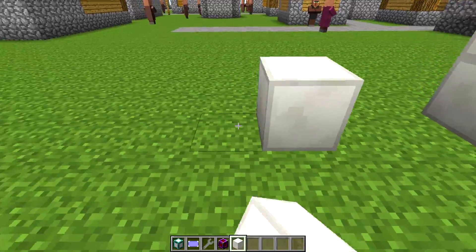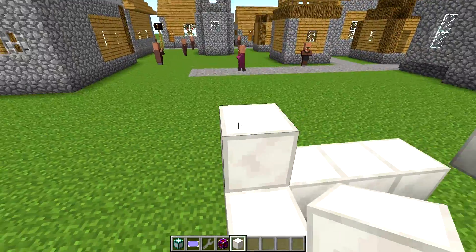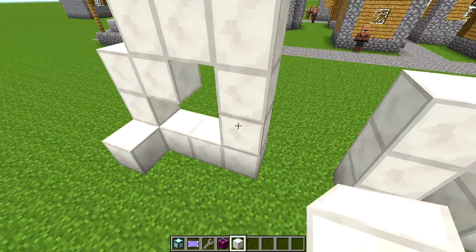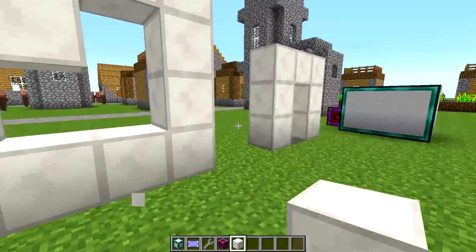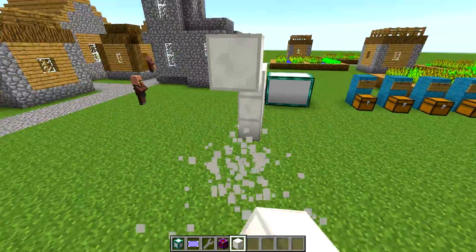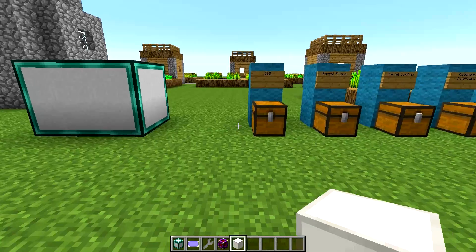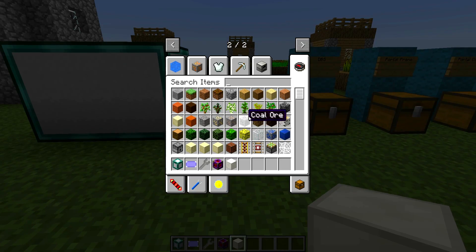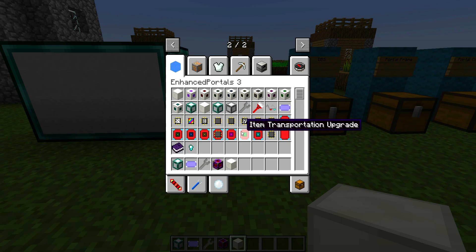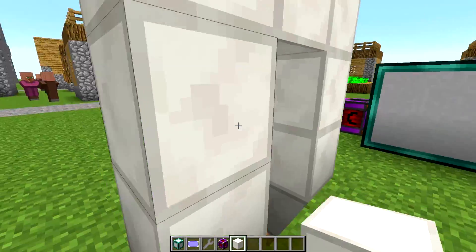Or you could have something like this - any configuration you like. I'm pretty sure you can build a portal in that way, which is quite cool. You've also got the decoration available, which is the bordered quartz - it does the same thing but I think it's just decorative.